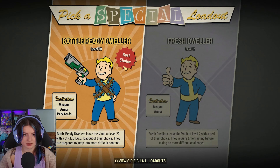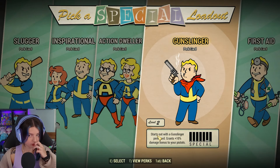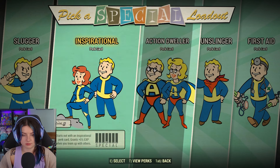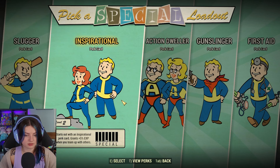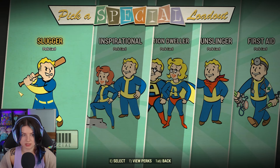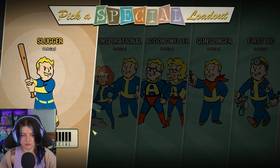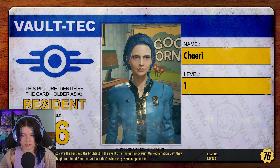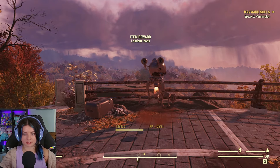Best choice: leave the vault with a special loadout of your choice. More difficult. I'm gonna do this — I have no clue about this game. Slugger: grants plus 10 damage bonus to two-handed weapons, grants plus 5 XP when you team up. I don't know what action points are, so I'll go for the damage thing. Yep, let's go! I'm gonna smack things. Level 1 — let's see what this is about. Okay, that's me. I look kind of silly, not gonna lie. Let's do this.